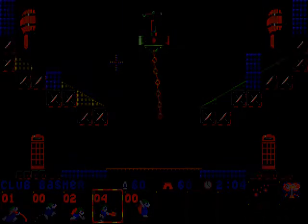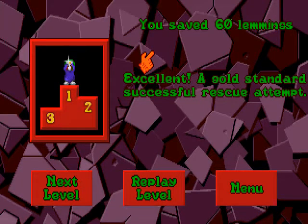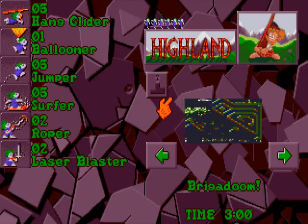Let's speed it up. Excellent — as always we won't settle with anything less. So next level, and it's gonna be Brigadoom. We have hang gliders, ballooners and all the shebang. So let's just proceed.